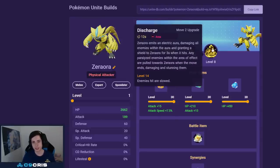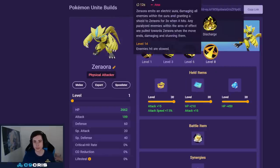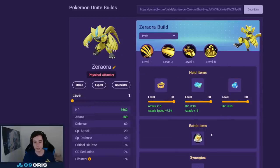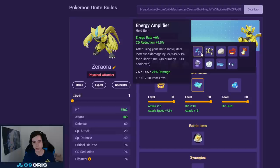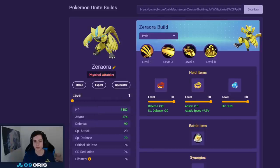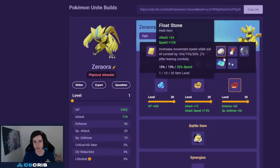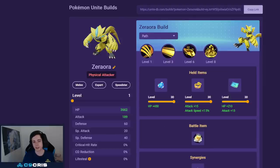For Zeraora the best build is still Volt Switch and Discharge — Spark is also totally fine and both are probably equally good, I just like Volt Switch and Discharge a tiny bit more. For held items I like Muscle Band, Weakness Policy, and Body Barrier with Eject Button. These can all be changed — Zeraora can use almost any held item. You can go Energy Amplifier and Weakness Policy, or Muscle Band, Body Barrier, Focus Band for very consistent items. You can also swap Body Barrier for Weakness Policy, Attack Weight, Scope Lens, or Razor Claw. I think Muscle Band, Body Barrier, and then either Focus Band or Weakness Policy is the most reasonable build for Zeraora.